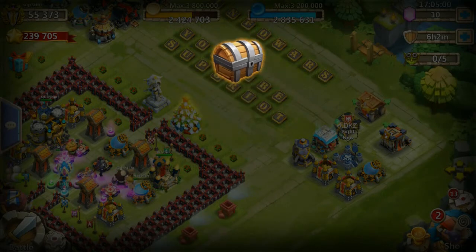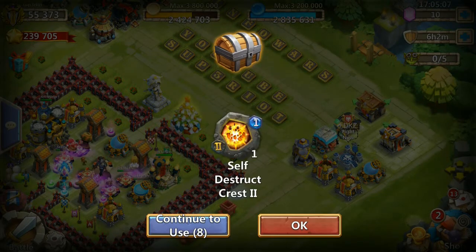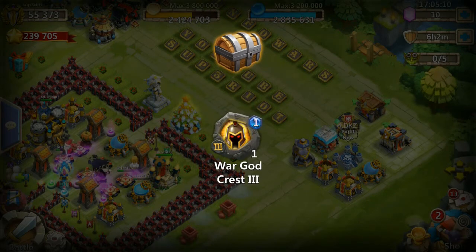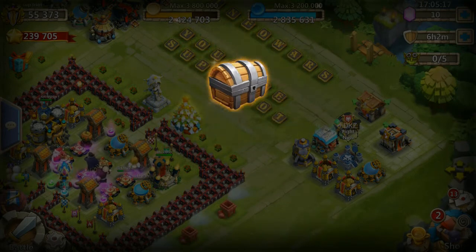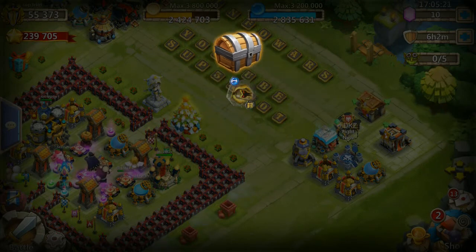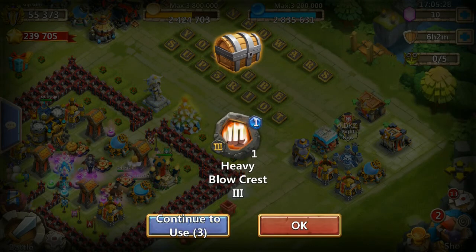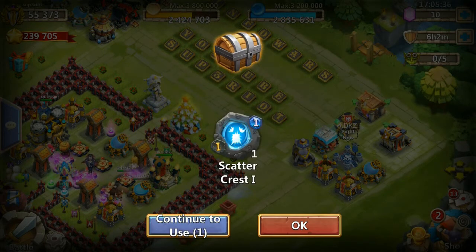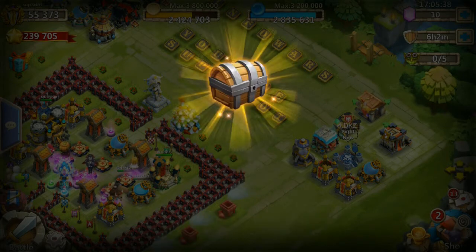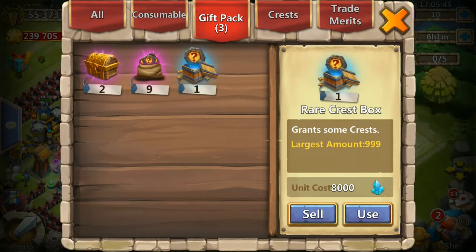Heavy Blow, Heavy Blow — that's not bad. Don't want that, don't want that. Got Scatter — Scatter is kind of useful now because you can use it in Lost Realm boss, especially against the boss that deflects damage. You need to stop his proc and drain his energy before he deflects the damage, so you want Scatter crests on most of your heroes.